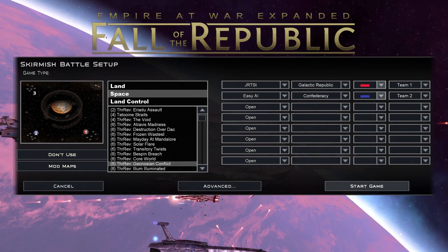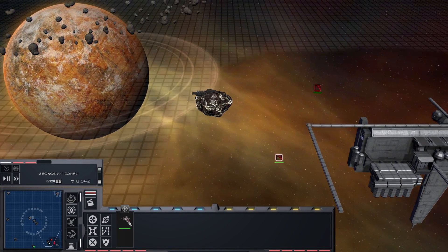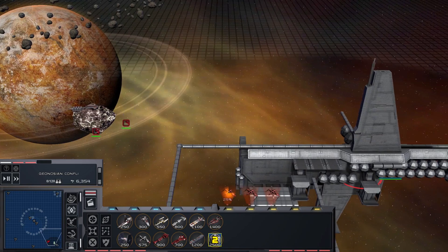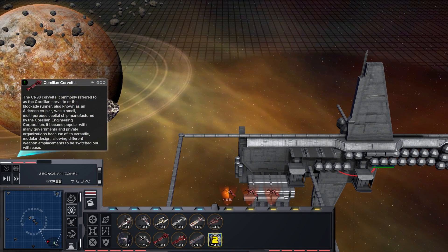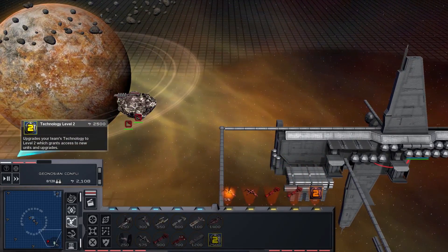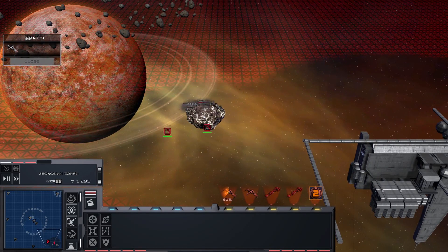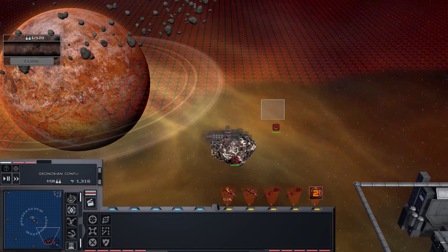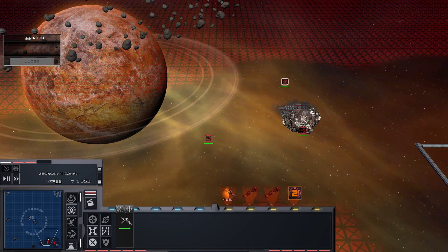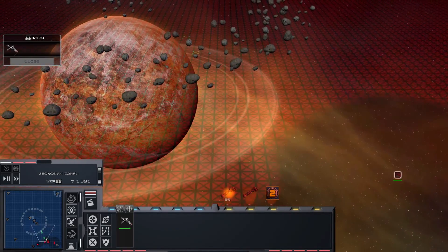Confederacy can be that color. Alright, we're here inside the map — this is Geonosian Conflict, lots of stuff to do. Let's get our mining underway first. We're going to need a couple of fighters, probably do with a couple of frigates, gunships or corvettes. Let's get two corvettes out and about. If you want to download this mod yourself, the link is in the video description below. Highly recommend you give it a go if you've got Empire at War on Steam — it's also available on ModDB for disc versions.